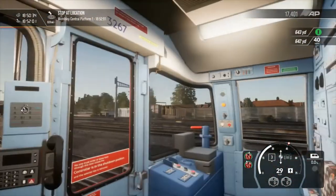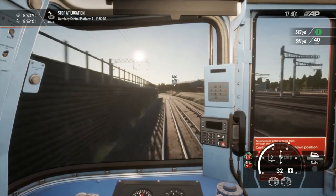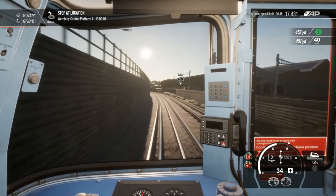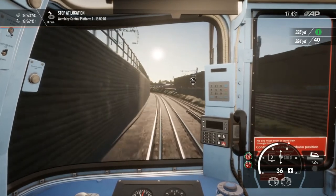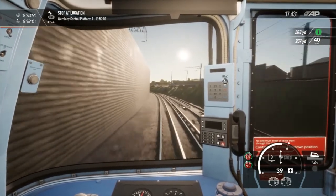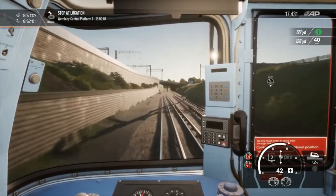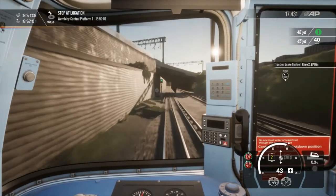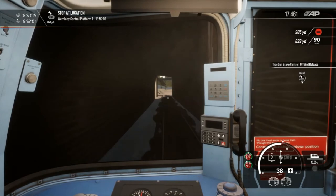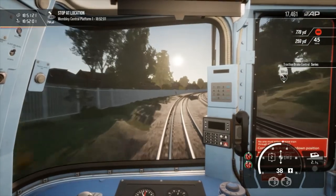This is Stonebridge Park siding on my right. And Wembley Central is of course our next station stop. Just being aware of that 40mph speed restriction. And lovely - we've got a red signal just after Wembley. I'll just get off the train and abandon the service, try and see if I can find myself a way out.